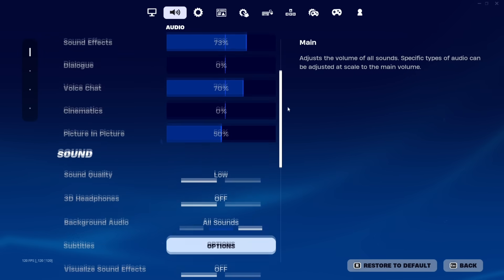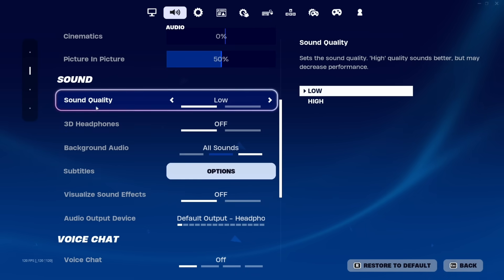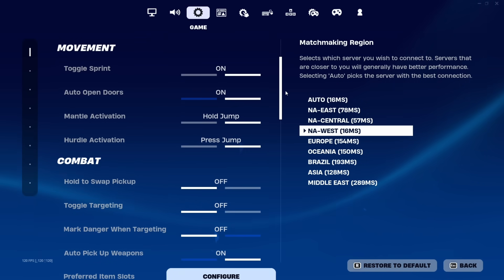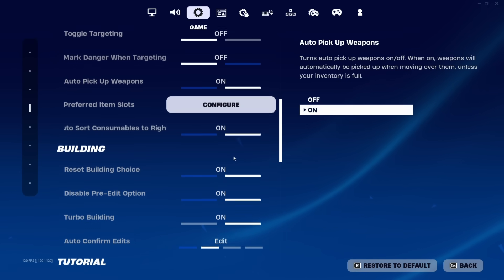Audio does not matter — this is dependent on your own sound system. But I do play on low sound quality. For settings, I have auto open doors on, toggle sprint on, auto pickup weapons, and auto sort consumables to the right.